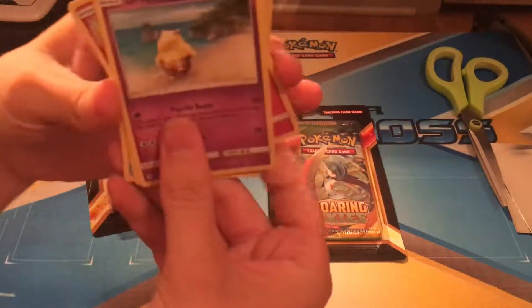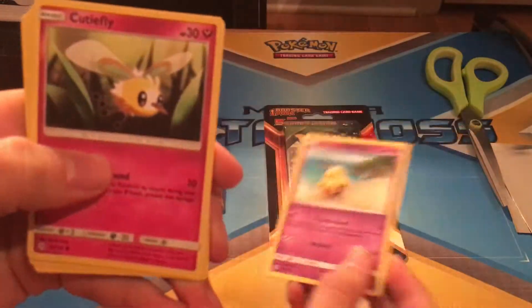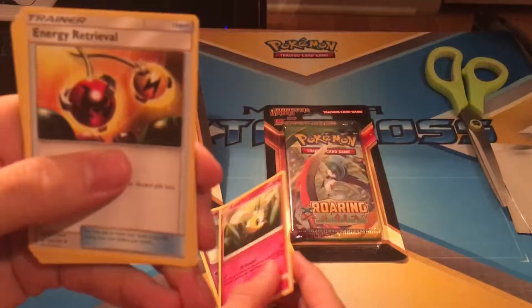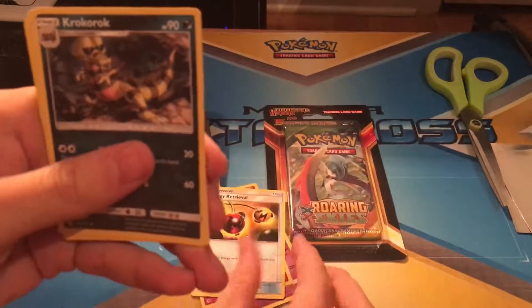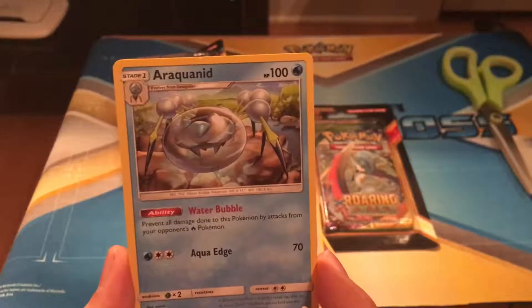What do we get out of these anyways? I'm not going to do any tricks. So we get a Drowzee, Cutiefly, Energy Retrieval, Croagunk, and an Aquachnid.